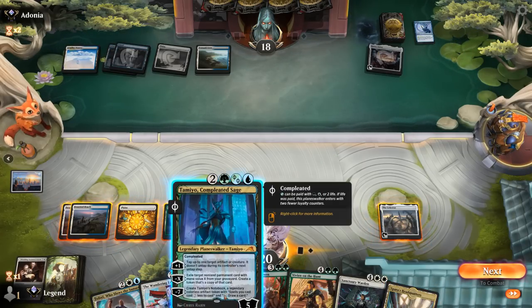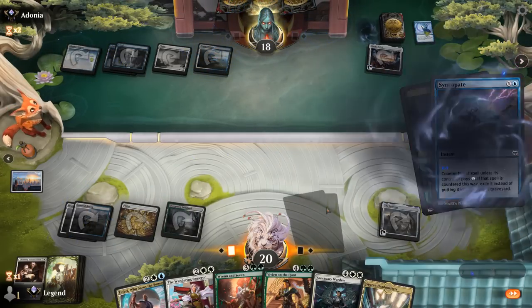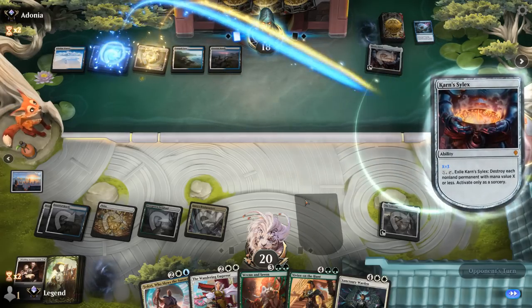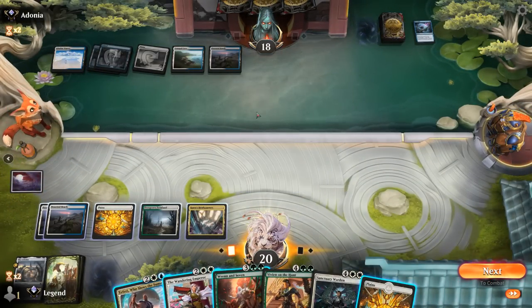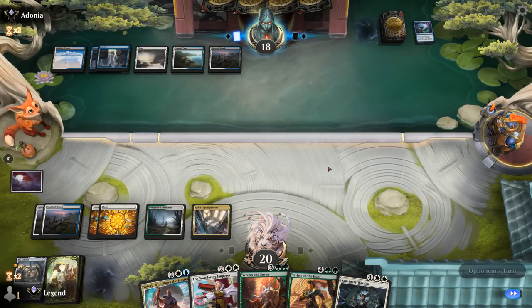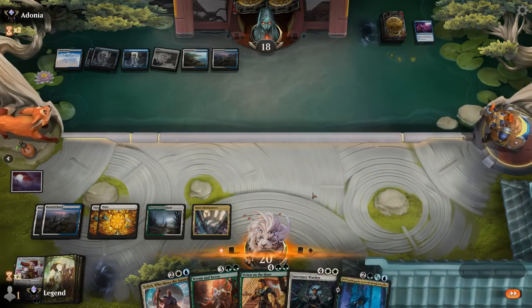A haste creature seals it. Red had a great start and we have no main-deck sweepers to help in the matchup. On to the next one.